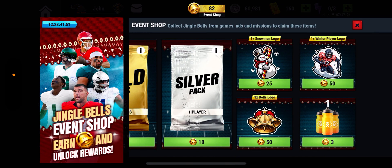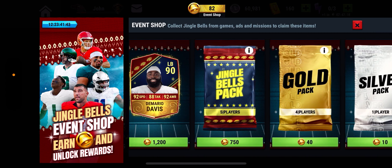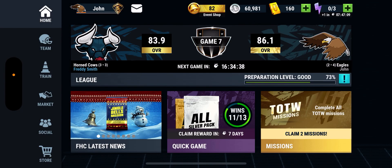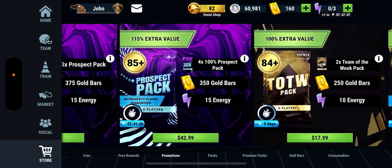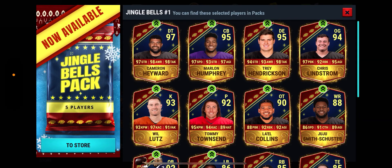I guess if I like the logo I could get a player logo, or I could get a snowman, or stack up on fit drinks, but other than that I don't really see a point in it for someone that doesn't spend money in the game. If you do spend money, hey, you can get yourself a Joel Petonio — I don't even know if that's sellable or not. Checking now, it looks like he's not sellable because he's not in the pack.